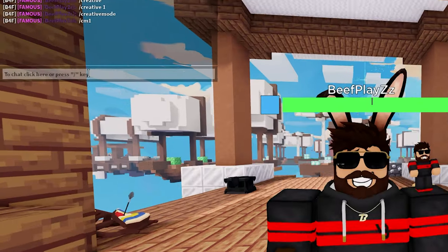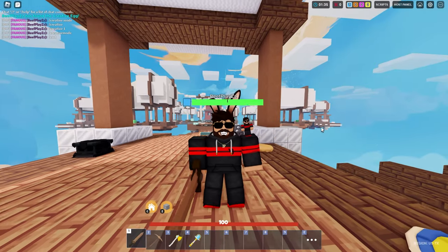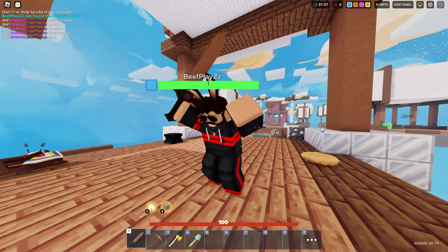To be able to get into creative mode, you simply want to type in this command right here. I kind of messed up a lot here, but it's pretty easy when you know it. So when you get into creative mode, you can fly and stuff — it's pretty cool.